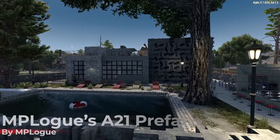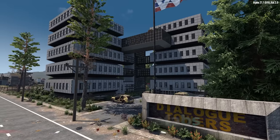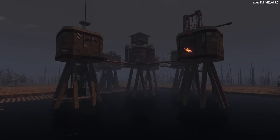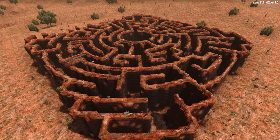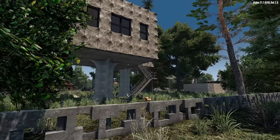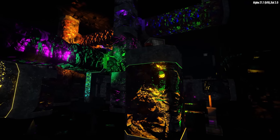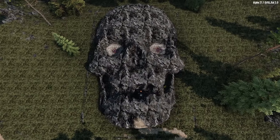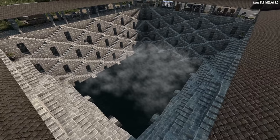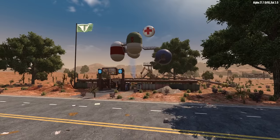First up is MP Logs Prefab Pack. Normally I wouldn't include a prefab pack on this type of list but this one just really blew me away. The intricacy and the attention to detail in these 32 prefabs is just stunning — from marvels of architectural design to supernatural mysteries underground, and there's even some popular movie sets and some just plain old bizarre ones as well. There's also good use of the new shapes and decor pieces from Alpha 21.